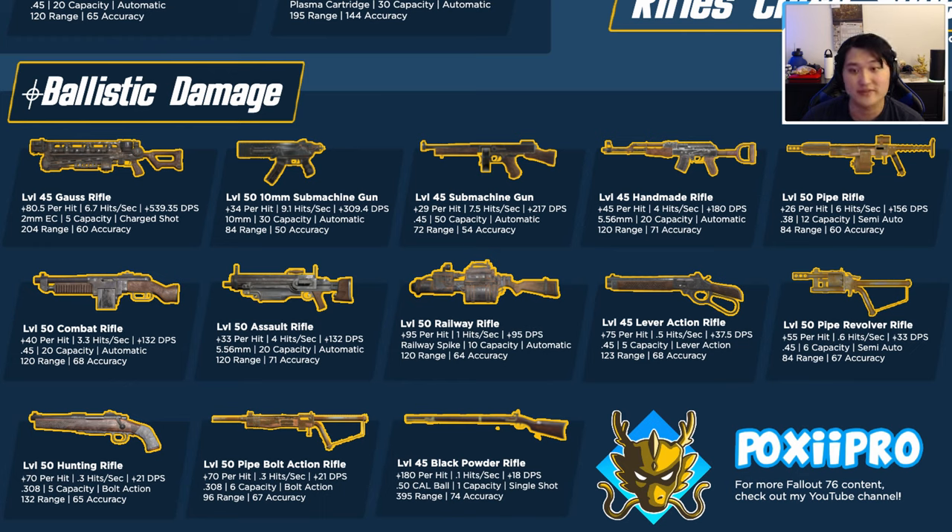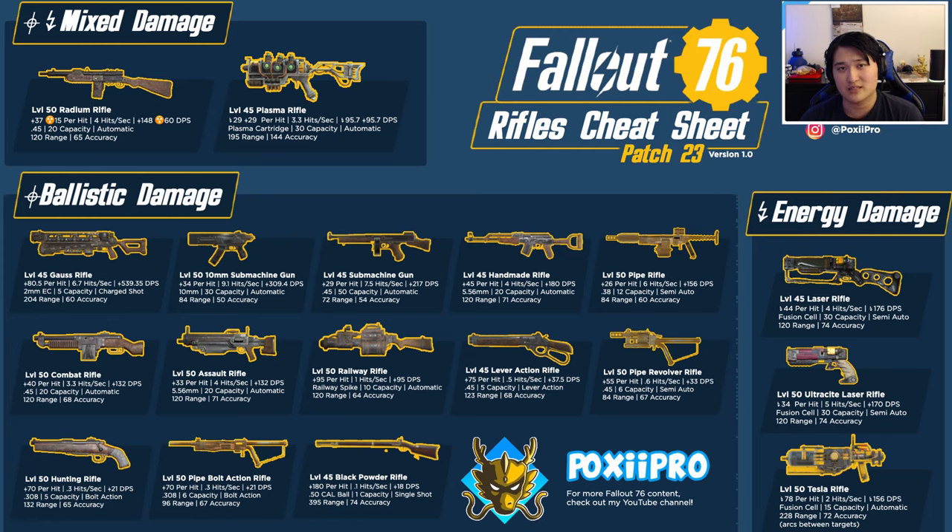That's a quick overview of every rifle. For the best weapons: in terms of top picks I would highly recommend the gauss rifle and tesla rifle — those two seem really good for damage and versatility. The gauss rifle has explosive AOE damage and decent range with high DPS; the tesla rifle has arcing shots for easy AOE damage. Next up would be the handmade rifle, combat rifle, and lever action rifle — I've seen those used quite a bit.